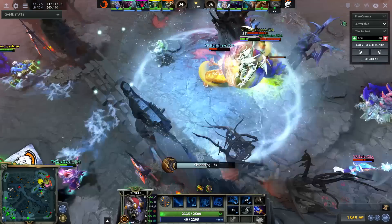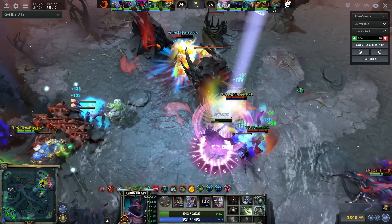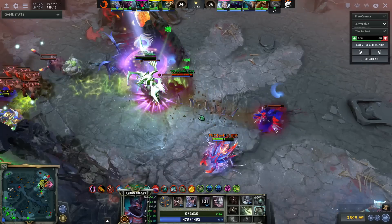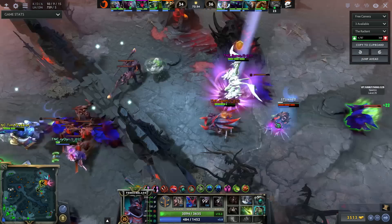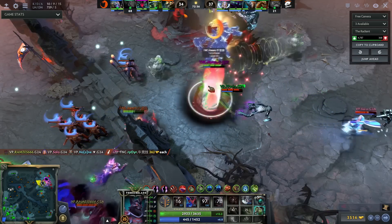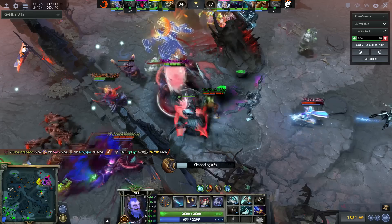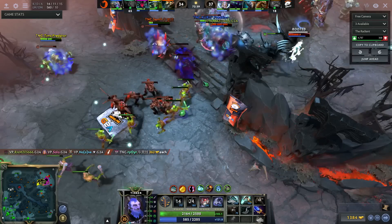This fight he played really well so far. His Terrorblade got RP'd all day. He can get the Sunder off — yeah, he Sundered an illusion, he doesn't care, he just wants to get it off. Really good. Tinker got his Travels too so he could TP. This is deep though — I don't like this. This TP was really bad.